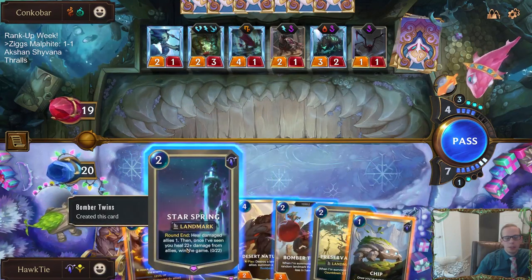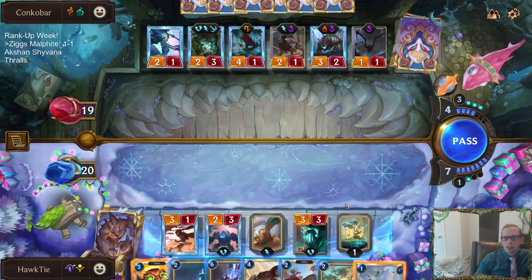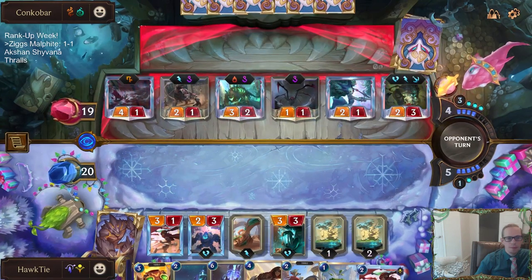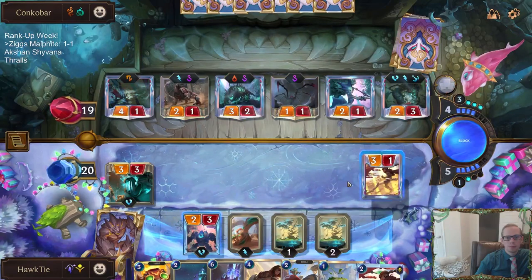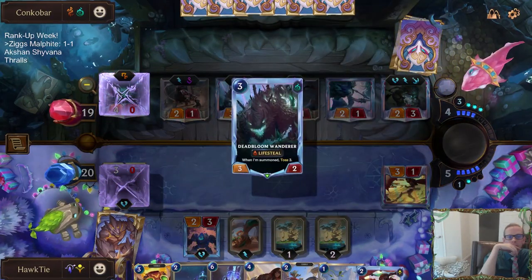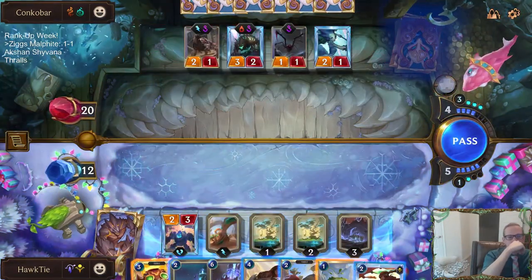This is the game where we need Herald — we need the plus-two plus-two overall. We need Herald and we need Malphite. Those are the only two cards we need right now, and especially Malphite to stun all their stuff. So let's keep looking for Malphite and Herald. I can't block anything else — if I block anything else they go deep.